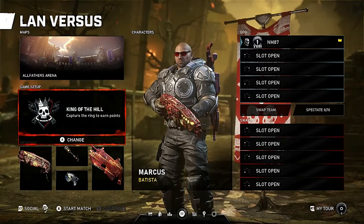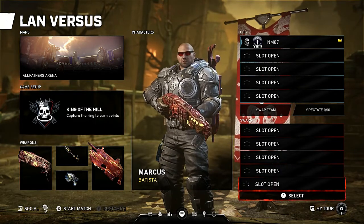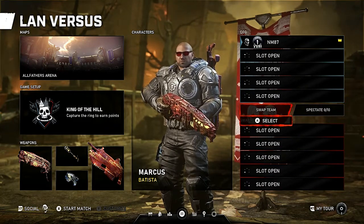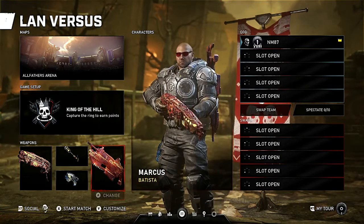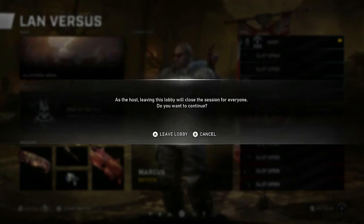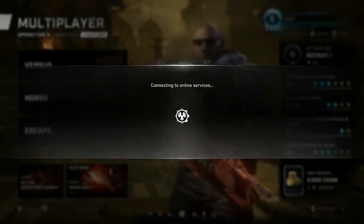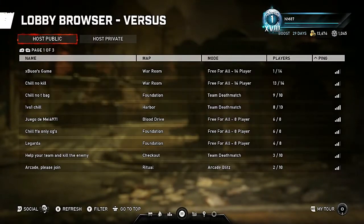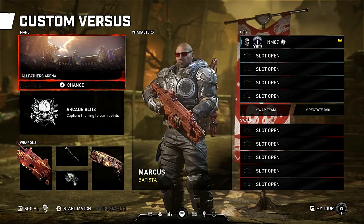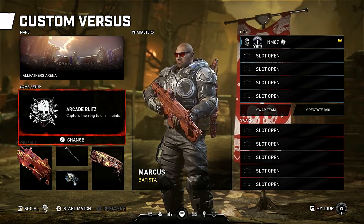If you need to get kills as a specific faction — Swarm, Locust, or COG — you can swap teams in the lobby settings. Make sure you host private. You don't want anybody in your game. Host private so you get all your kills without anyone interfering with the metals you're working on.